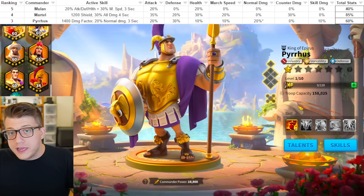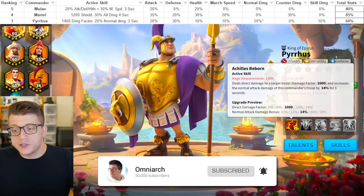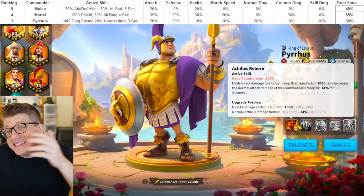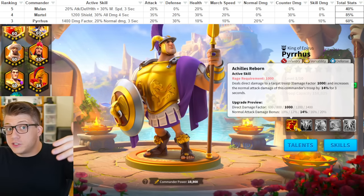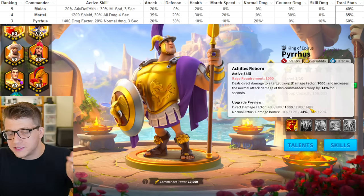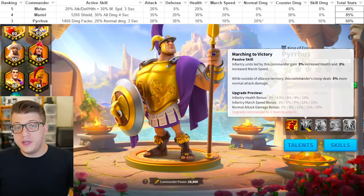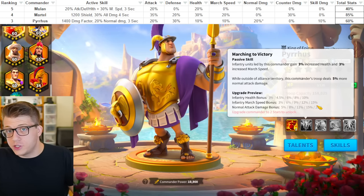He deals a 1400 single-target damage factor and gives 20% more normal attack damage for three seconds. So he trades out the shield that Martel has for a nice instant damage to one target, and instead of 30% all damage it's 20% normal attack damage. With the introduction of smite damage in the game, this could actually age much better than Charles Martel. The second skill gives 10% health and 15% march speed — a little low on health but nice march speed — and unlike Charles Martel, you do not need to expertise Pyrrhus to get access to that march speed, which is extremely important for infantry.